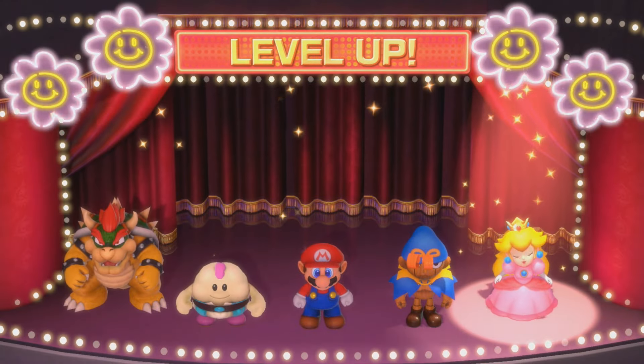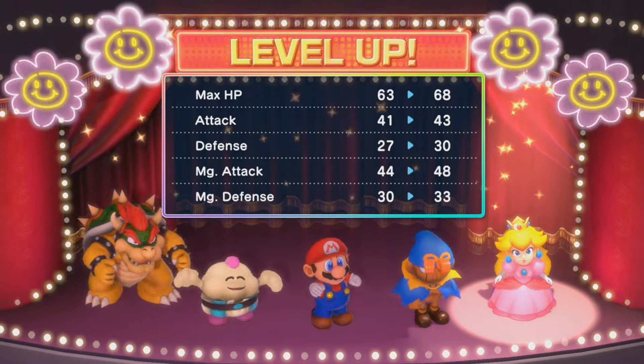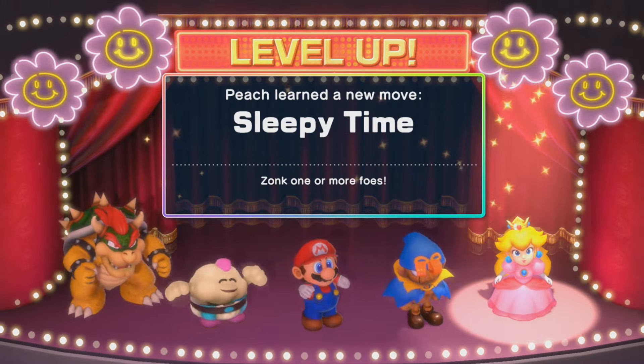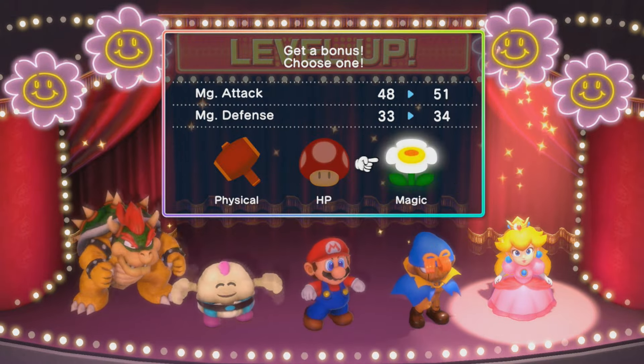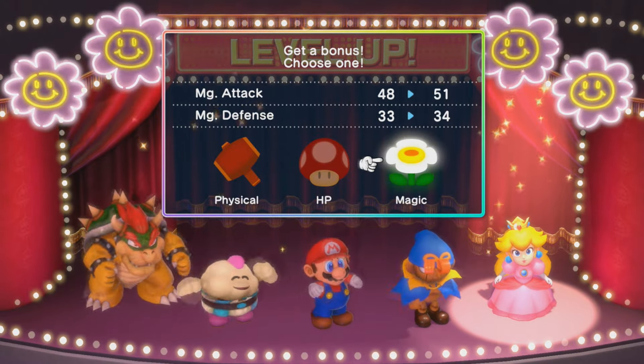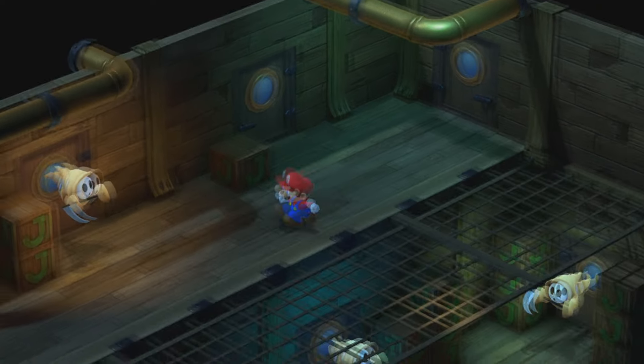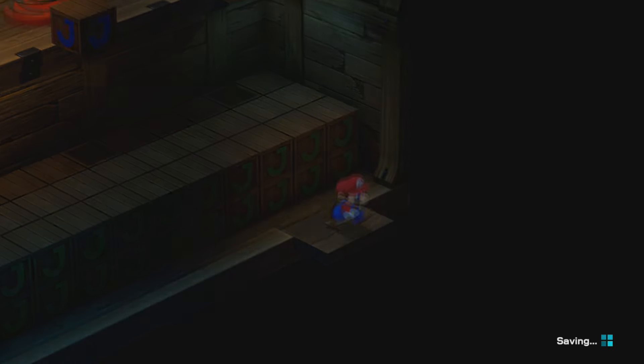Peach has actually leveled up again - she's at level 11, and she has learned Sleepy Time, a new move for her. We're probably going to pick Magic for all of her levels that are HP. With that, we can start checking out the password rooms here.